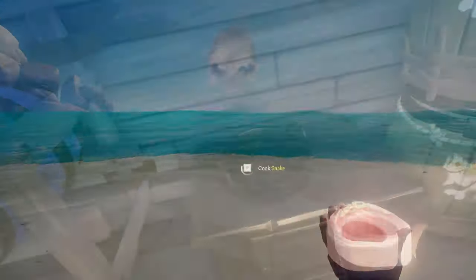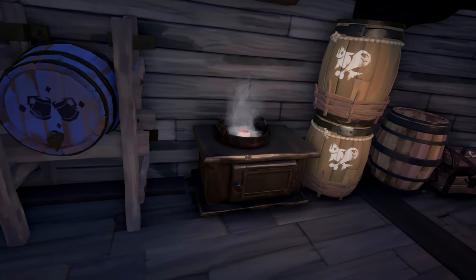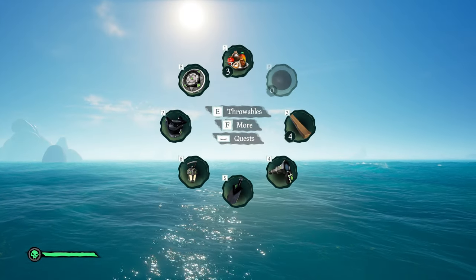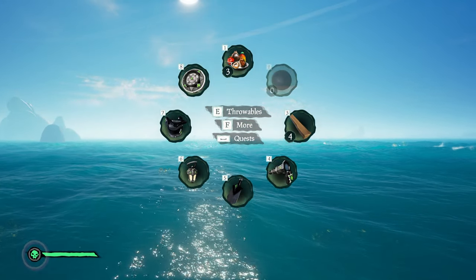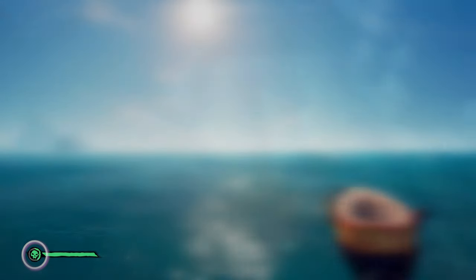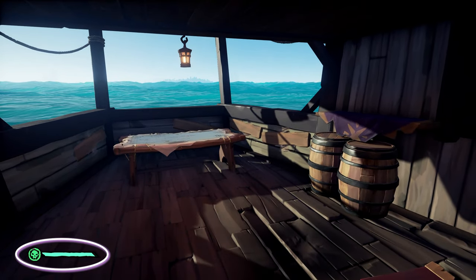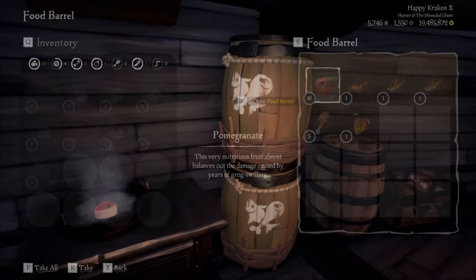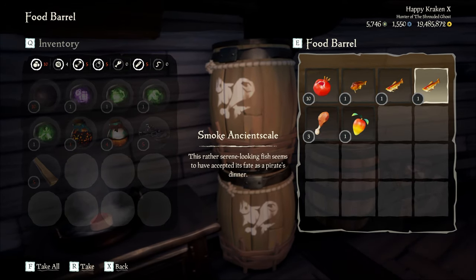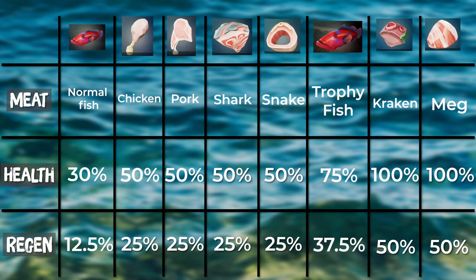Try to always have something cooking just for efficiency, as cooked food is going to give you health regeneration. If you look at your health bar you will see a skull with a circle around it — when you eat cooked meat this fills the bar up, and any time you take damage in game this will fill back up any health you lost, as long as you have enough regen. It's so important to be prepared for a fight, so if you know a fight is upcoming you want to eat full regen. All cooked food takes two bites and does different amounts of health and regeneration depending on the meat.